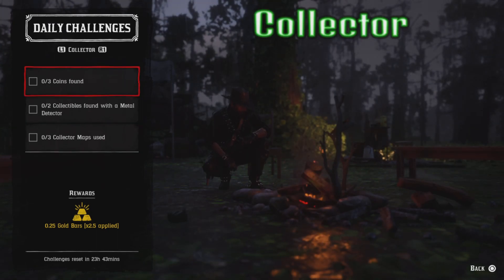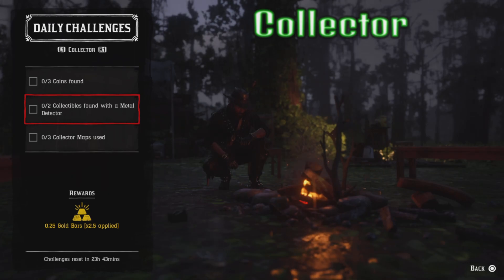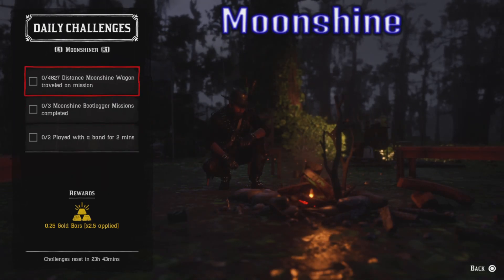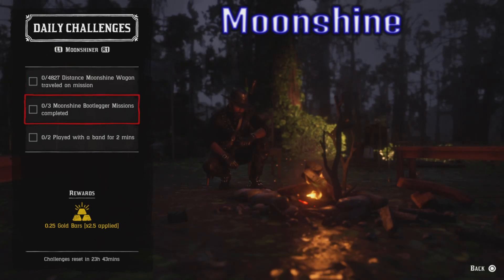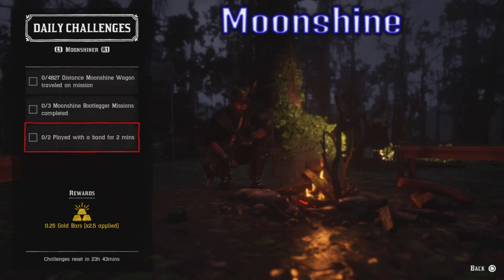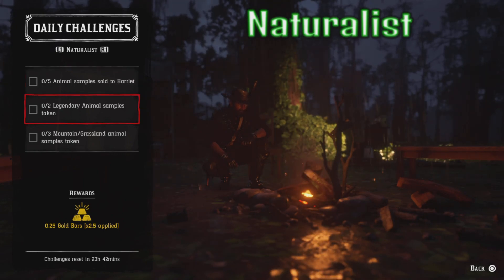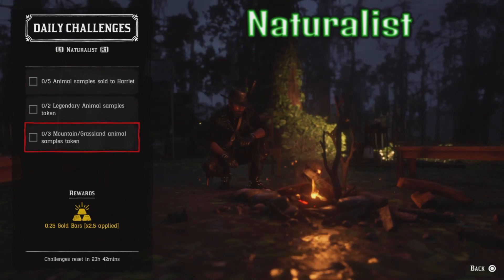Collector: three coins found, two collectibles found with a metal detector, and three collector maps used. Moonshiner: distance moonshine wagon traveled on mission, three moonshine bootlegger missions completed, and played with a band for two minutes twice. Naturalist: five animal samples sold to Harriet, two legendary animal samples taken, and three mountain grassland animal samples taken.